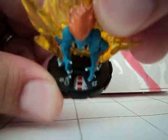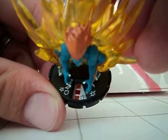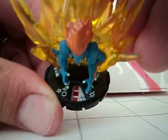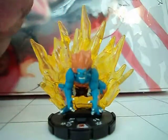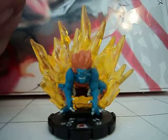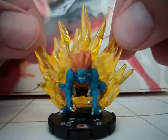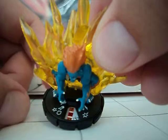On his next click, he still has leap/climb at seven, ten attack with blades/claws/fangs, seventeen defense with toughness, and two damage with a white power called Lightning Cannonball. It says give Blanka a double power action and Blanka deals one penetrating damage to each adjacent opposing character. So everyone standing around him takes one penetrating damage, which isn't bad, but you'd have to push him for that.